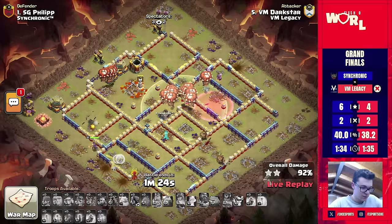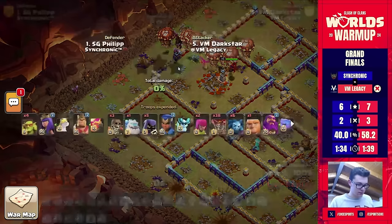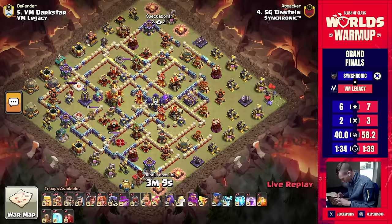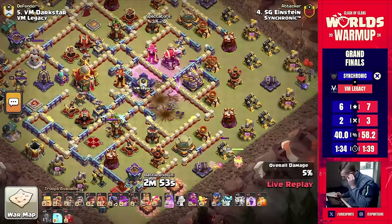It just seems like Sochronic has the number of VM Legacy — that sends them down to the lower bracket, and they're looking to send them down again in the grand final. We have the next attack, and Einstein is going in with root riders. They're not switching things up overall — just mass root riders. The question is where he's coming in from: is he going with the log launcher from the far side, or something different? It's going to be lightnings to start, and he does have a log launcher selected.